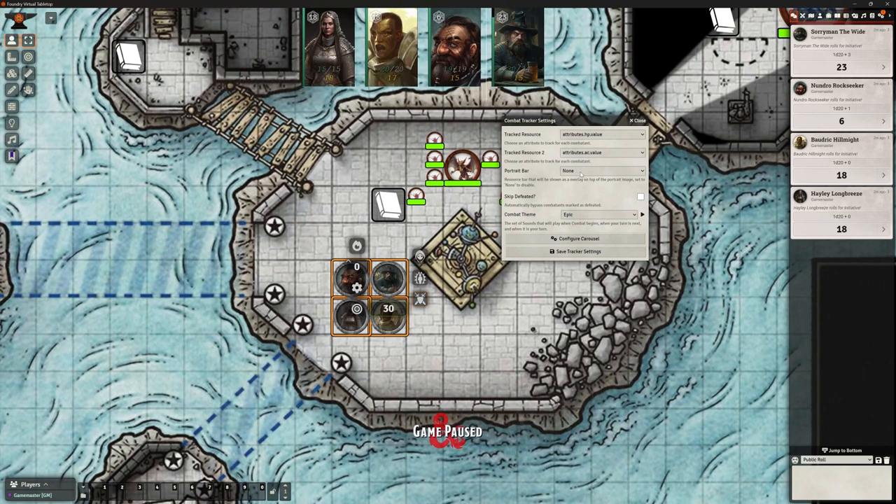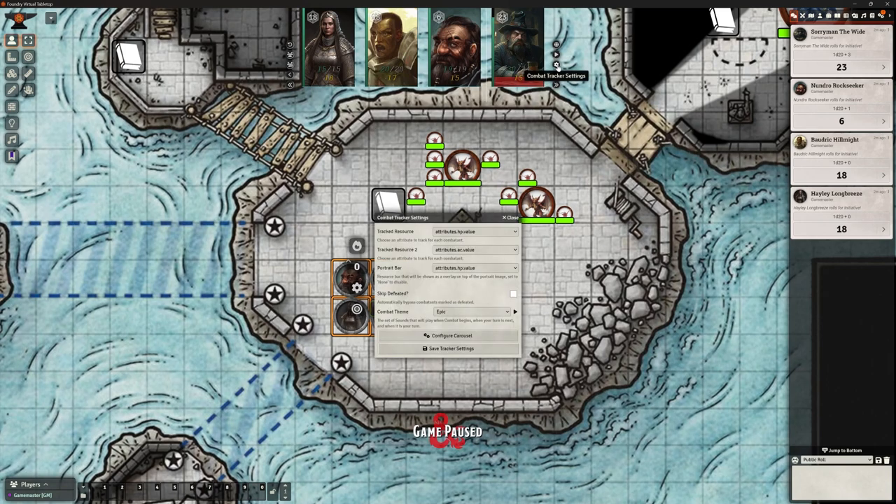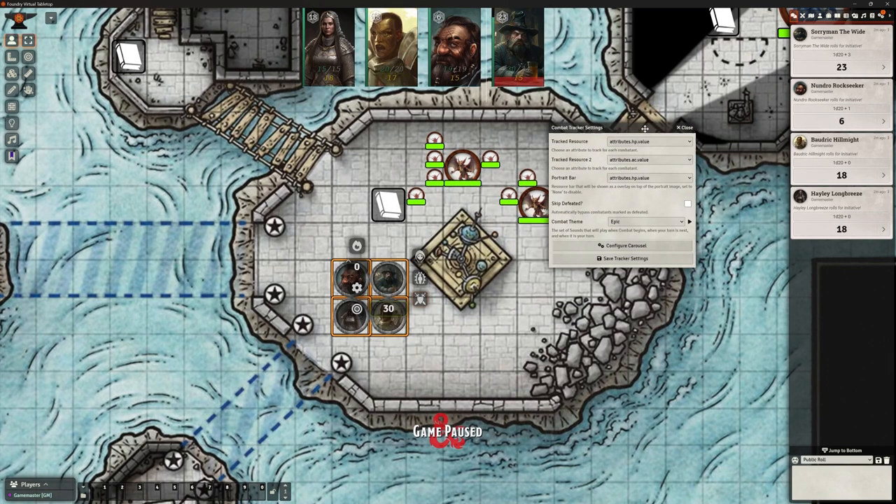That gives me those numbers and I don't have to click on anything to see their AC - it's right there, and I can keep an eye on hit points, which is lovely. There's also a portrait bar I could add. If I save that, you can see we've now got this bar over here where Sorry Man has taken a bit of damage - he's on 30 hit points.